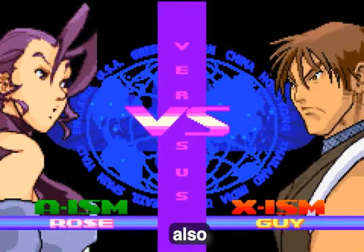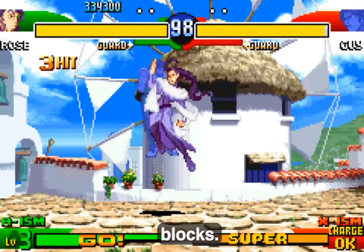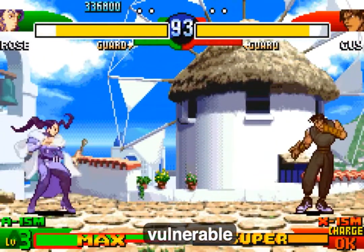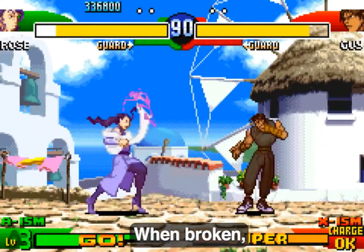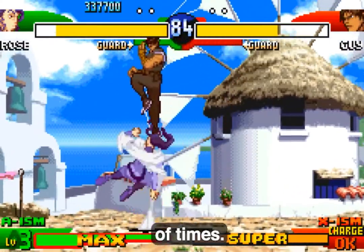Alpha 3 also introduces a guard power gauge which depletes each time the player blocks. If the gauge is completely depleted, then the player will remain vulnerable to an attack. When broken, the bar shrinks and is refilled to its new maximum, and it can be shrunk a number of times.